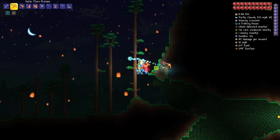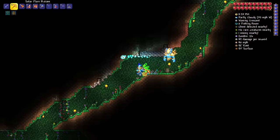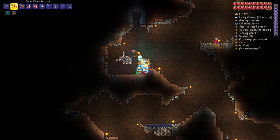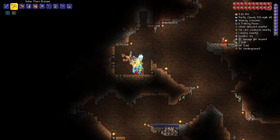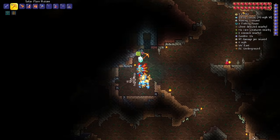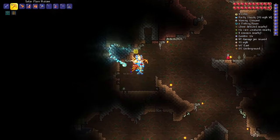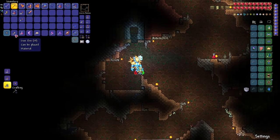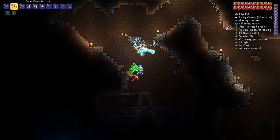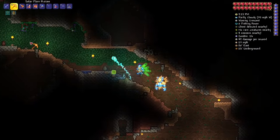To get iron ore, just go underground into a cave or dig your own hole down, and find iron — it looks like this right here. You're going to want to find 15 at minimum. I've dug up 13 iron so far and need a little more. Now I have 22 iron, so I'll head back.